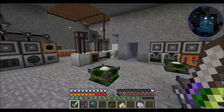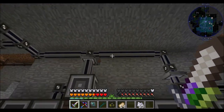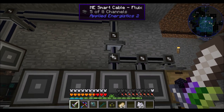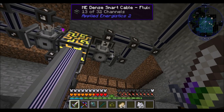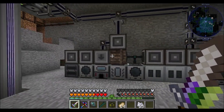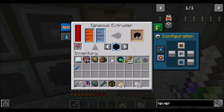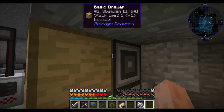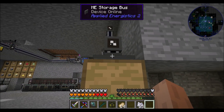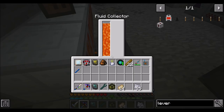I also set up a little bit more automation downstairs. Basically, I split the channels — we've got 5 here and 4 here. These are both P2Ps connected to this main unit, so in total we've got 13 channels hooking in there. I added a couple machines: number one, a fluid transposer with lava; number two, an igneous extruder making obsidian. We have a basic drawer on top with obsidian and an ME storage bus right there. Underground I just have a fluid conduit running from the fluid collector.